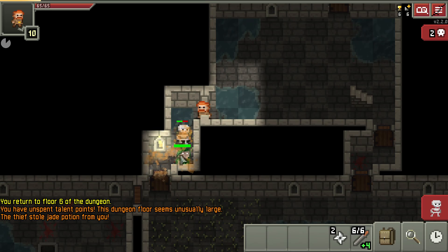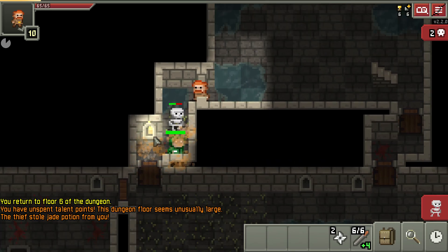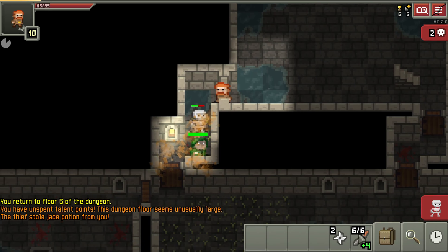What happened? They switched spots? No way. So the skeleton came up and the thief went down and they swapped spots. So I lied — it's still getting away. But is it though?